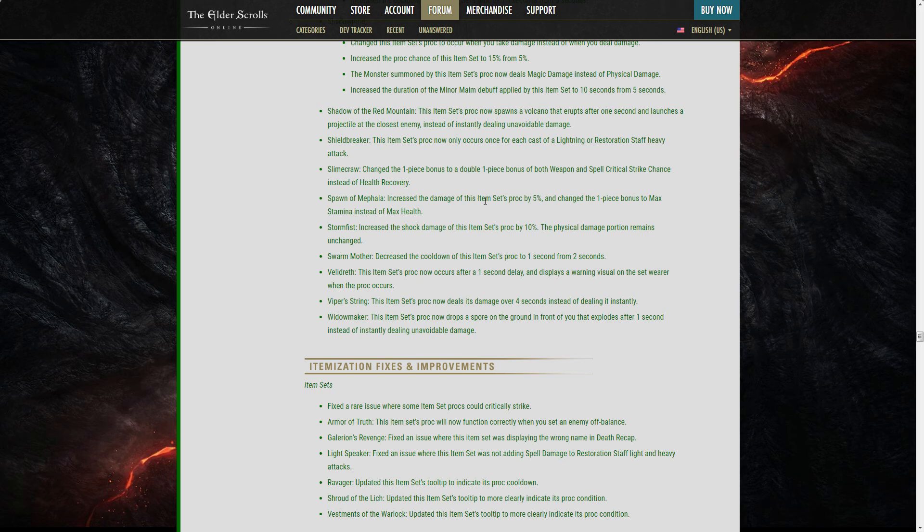Spawn of Mephala: increased proc damage by 5% and changed the one-piece bonus to maximum Stamina. This thing deals poison damage, and Stamina Dragonknight has a poison damage AoE passive at 6%. So Spawn of Mephala could be really good on a Stamina DK — small damage buff plus the max Stamina one-piece bonus is great. Storm Fist: increased shock damage of proc by 10%, physical damage portion unchanged. Since this scales with stamina stats, the shock portion won't be as relevant.